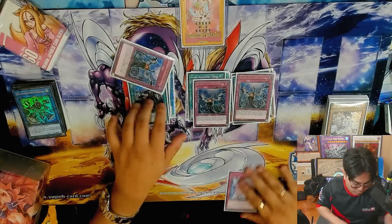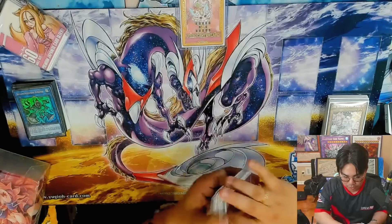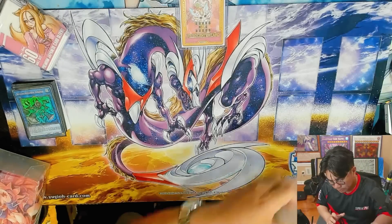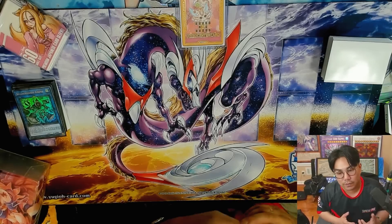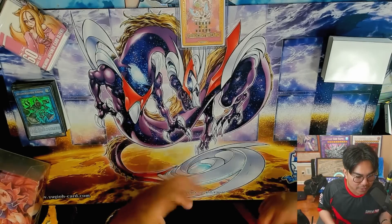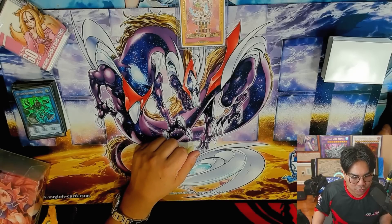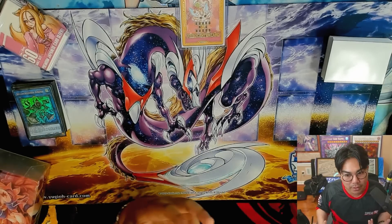Thrust is really neat because it lets you search Impermanence from your deck or search the Pearly Trap. That's going to be the last few cards of the deck — 40 cards clean, nothing else to say. I don't play a Danger engine because I don't think you need them, though maybe that's something to explore. Because Shifter is not in the format, but I do think Kashtira is still a very popular deck, so I still don't want to play any Danger engine and risk having dead cards in the main deck.